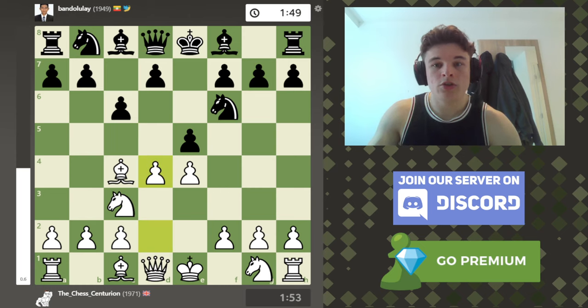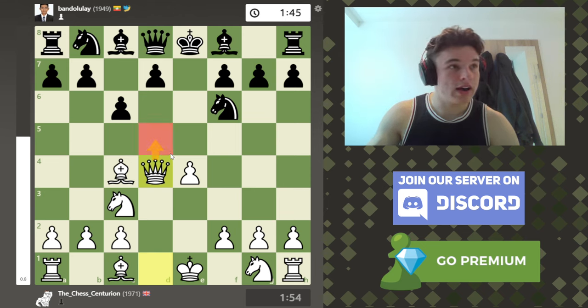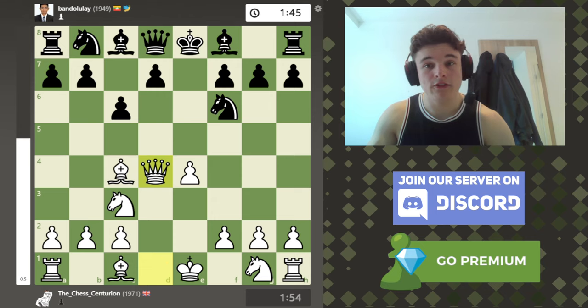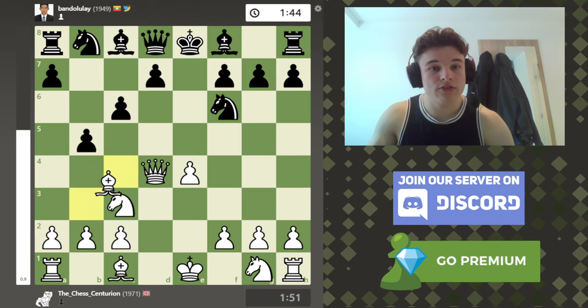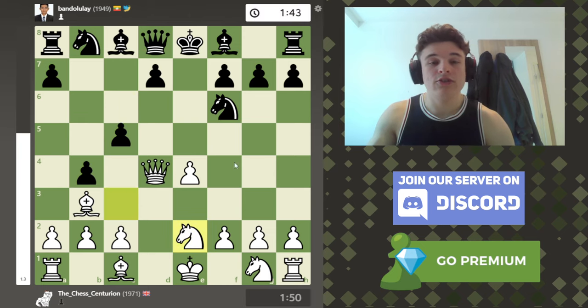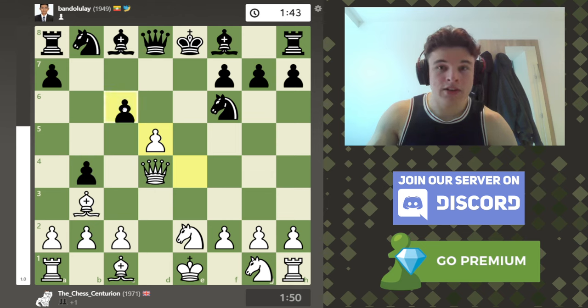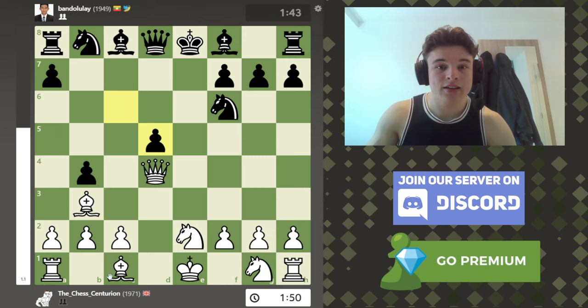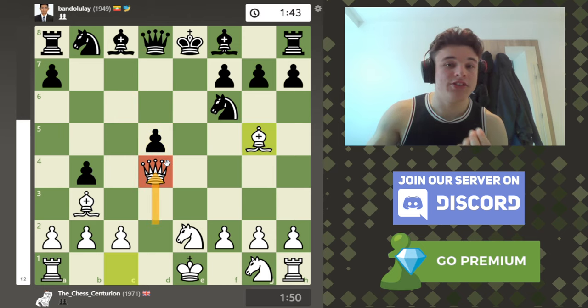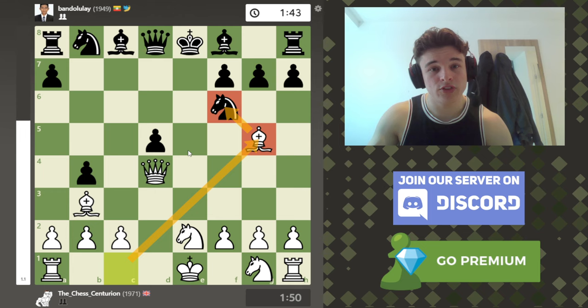D4 is the move. D4 is good because after takes-takes, my queen defends the D5 square, which achieves the same goal as Qf3. But the difference is, after B5 the bishop drops back, B4 the knight drops back, and D5 here can be met by taking. And if my opponent takes back, then Bg5 - because I have D4 played instead of Qf3 - the bishop is now open to put pressure on the knight. And there is no way you can sufficiently defend this pawn.